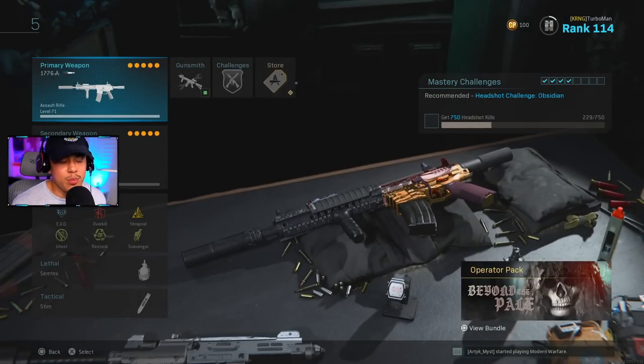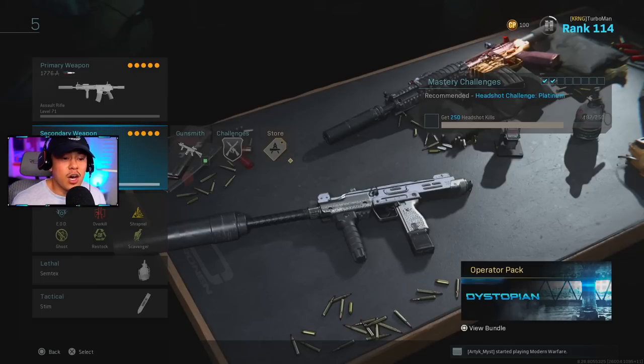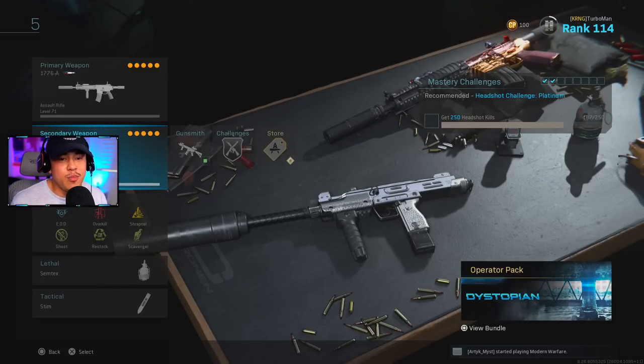This is my specialist class setup for running a long-range and close-range weapon together. It's better on smaller maps, so I'm not running a barrel. For the laser, I'm running Tack Laser — great for Shoot House, Gun Runner, Hackney Yard. Stock is No Stock, 50 Round Mags, and Ranger Foregrip to control recoil.